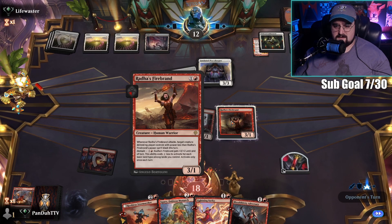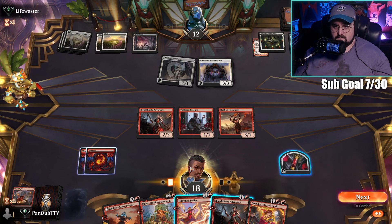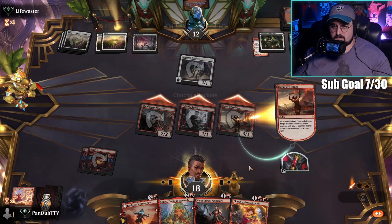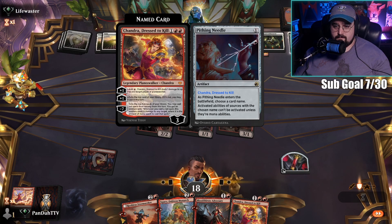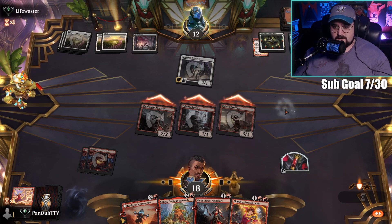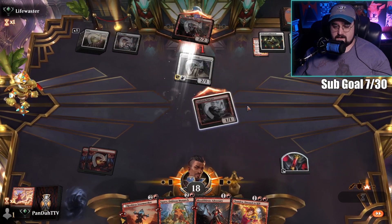He picked Rata's Firebrand — but that's not even in my hand! So I'm just going to kill it. No idea why you wouldn't choose Lightning Strike, but okay. I'm not sure if he has something to stop this from happening. Please hit him in the face — okay, he killed Rata's Firebrand. Cool.